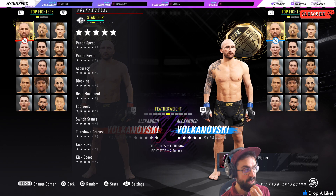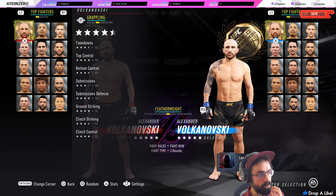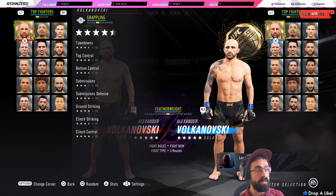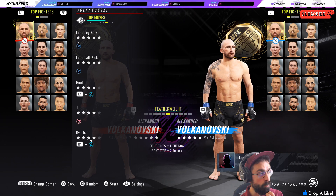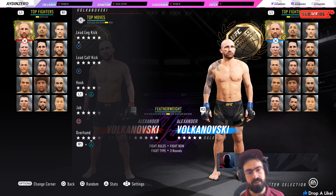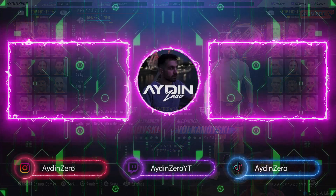Punch speed 97, head movement 96, footwork 99 — ridiculous! So you're going to be having a fun time striking with Volkanovski, and obviously he's quite balanced in the grappling as well. Top moves: lead leg kicks, lead calf kicks, and jabs. You're going to be fighting on the outside — a brilliant outside points kind of fighting style. Excellent addition.